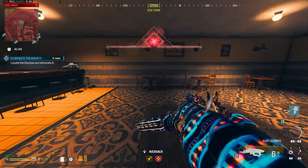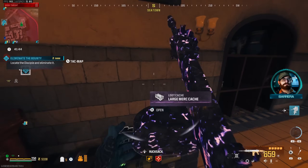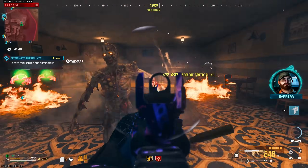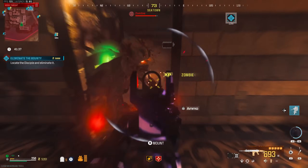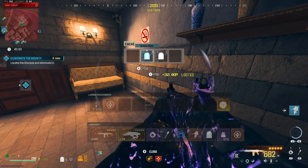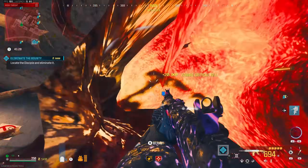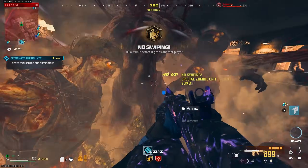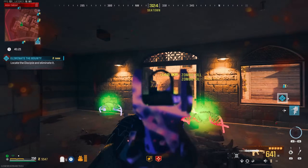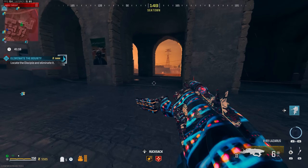Our target is a little Disciple — a little Succubus. Let's loot these boxes first; you never know, there might be some juicy loot in there, and there usually is. Got an extra self-res, I'll take it. Let's get rid of these guys and go say hello to that Disciple.